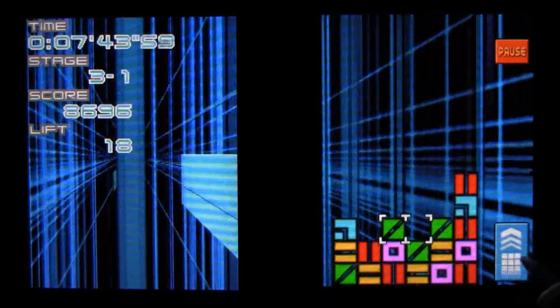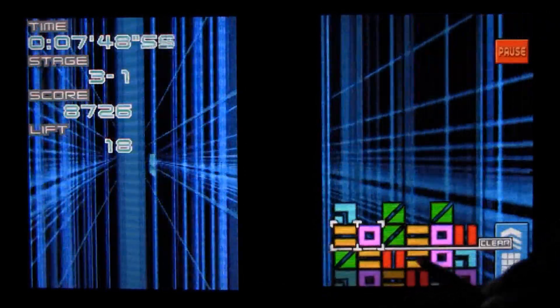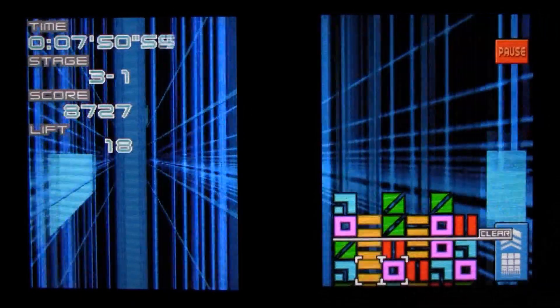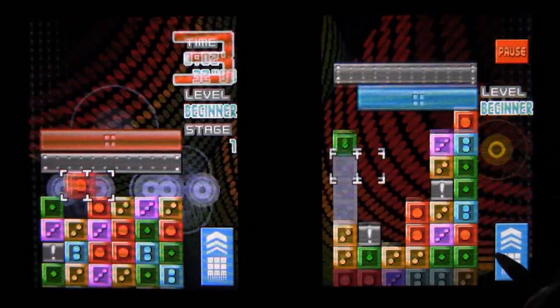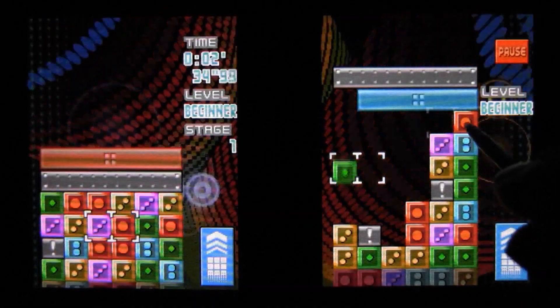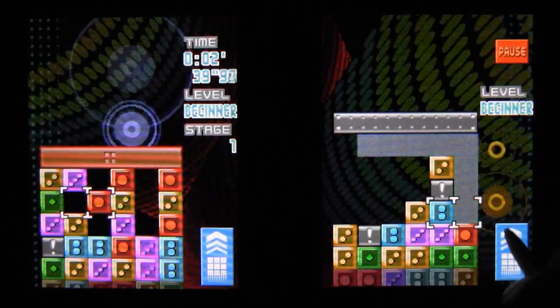Rules are simple: three or more in a row, horizontally or vertically. The more elaborate the cascade of gravity-fueled reactions, the higher you score. And if you're in a competitive mode against the computer or a friend, bigger chains result in more garbage thrown to your opponent's side. The only way to eliminate said trash is by completing a reaction adjacent to it, which will convert one or more lines of the garbage into viable, fissionable panels.